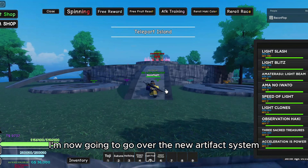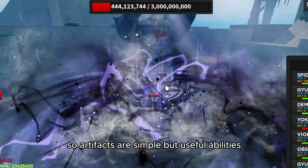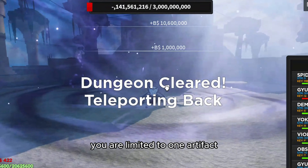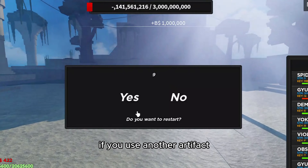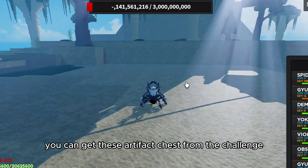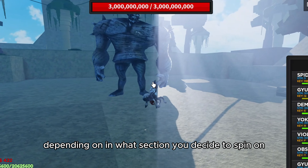Now I'm going to go over the new artifact system. Artifacts are simple but useful abilities you obtain through an artifact chest. You are limited to one artifact — if you use another artifact it will replace your current one. You can get these artifact chests from the challenge raid shop, and their chances increase depending on which section you decide to spin on.